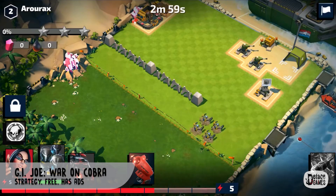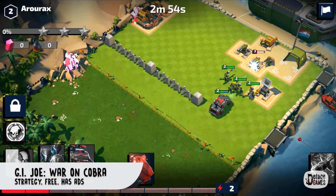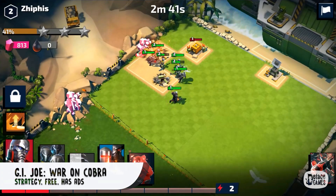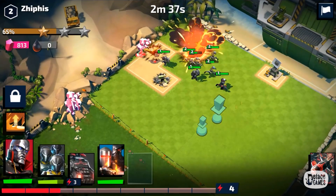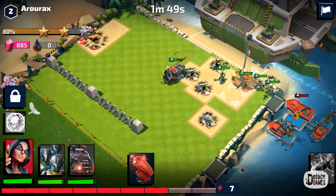Next, G.I. Joe: War on Cobra. It's a free-to-play strategy game that contains a G.I. Joe theme in order to get people to play this cash-in. The title looks and plays just like every other strategy-based gacha game on the Play Store, and so far reviews are not that good. As expected, the graphics are great, but the gameplay suffers thanks to the title's ridiculous monetization, and it doesn't help that the gameplay isn't balanced very well.